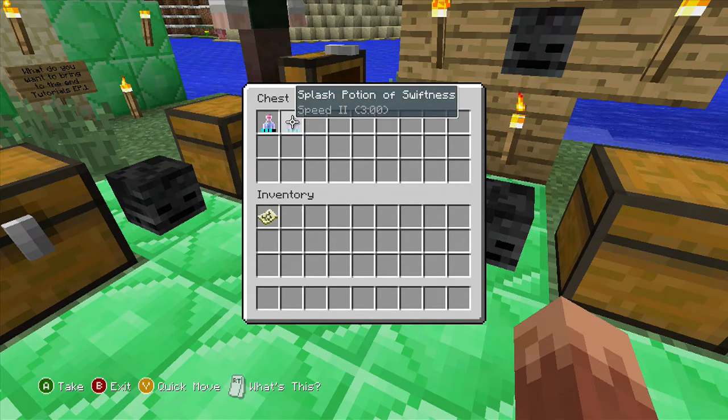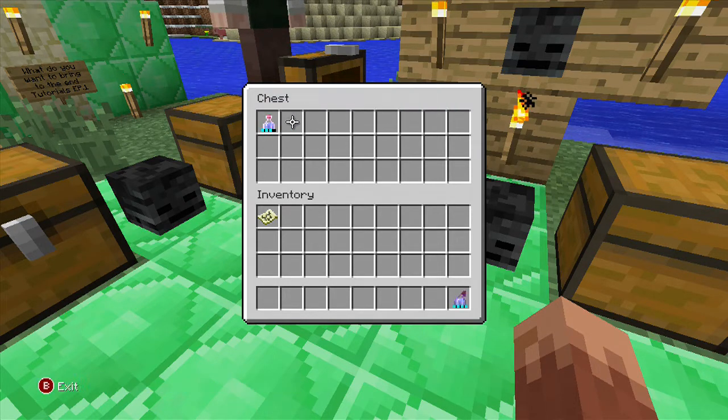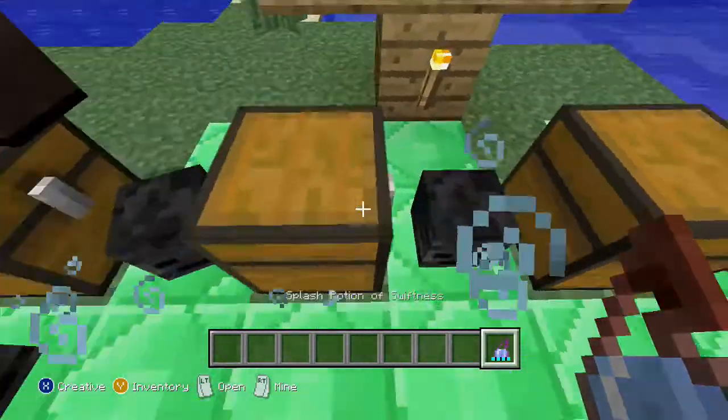And then there's a potion of swiftness and splash potion of swiftness. You just need that to move around fast and stuff — that's one of the more important potions.